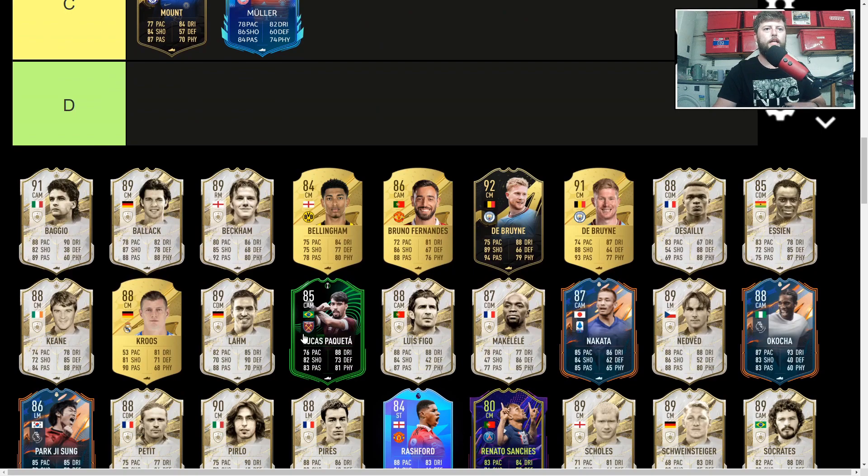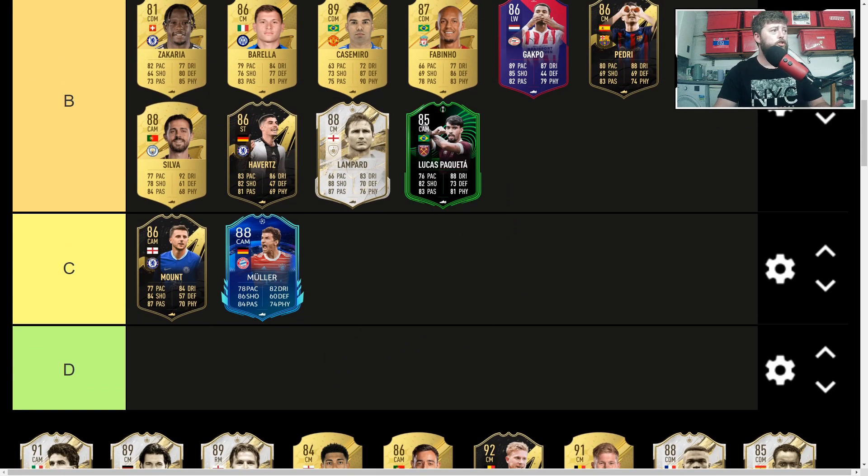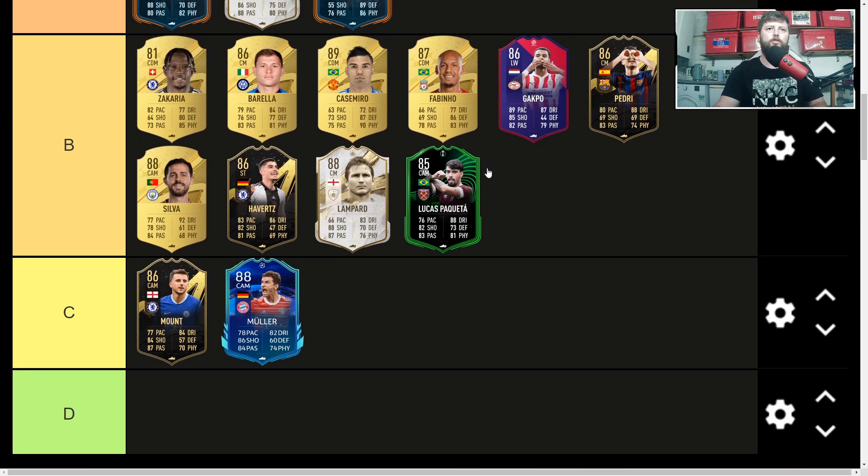Paqueta is up next with his Conference Road to the Knockout — a Lengthy CAM with an Architect. Unfortunately it doesn't have a massive pace boost, and when you use an Architect for Lengthy you miss out on any pace boost, so you're somewhat stuck in both directions. Still adds good value to him, coming in at 165k, though the price is a bit off because of the chance of a double upgrade which will happen for West Ham.